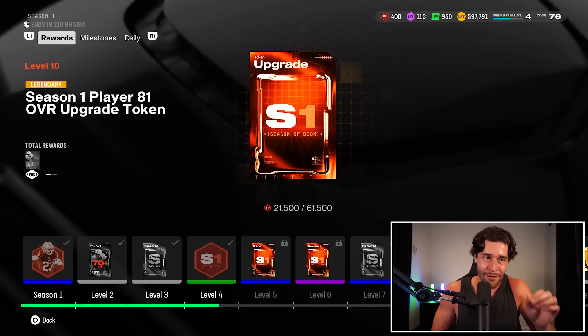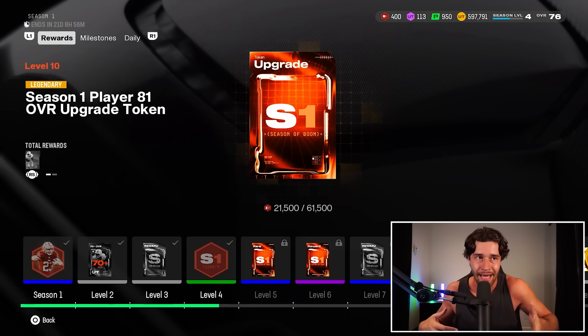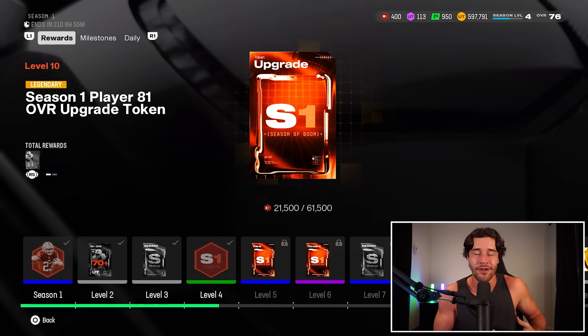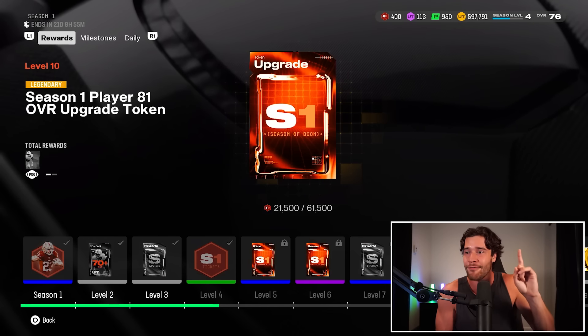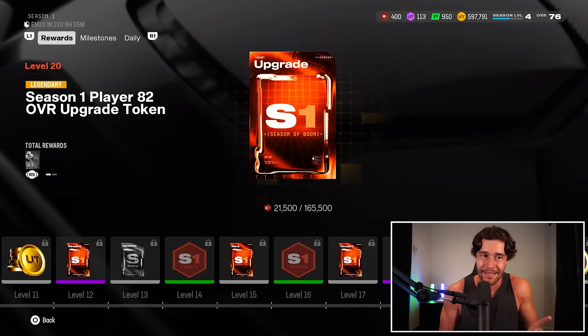Every single level is going to give you tickets. We're going to section this field pass out to talk about how many tickets you can get, which will help us understand how quickly we can get the tickets needed to buy the upgrade tokens. Level 0 to level 10 of this field pass is going to give you 625 tickets. Level 11 to level 20 is going to give you a total of 1,700 tickets.